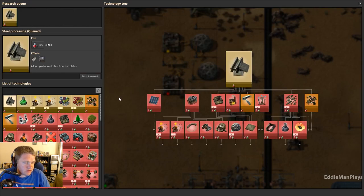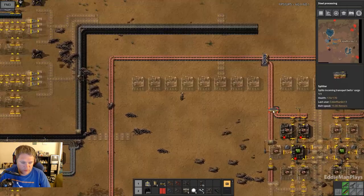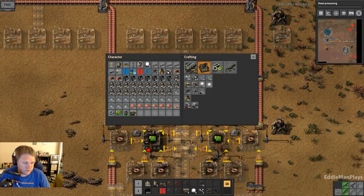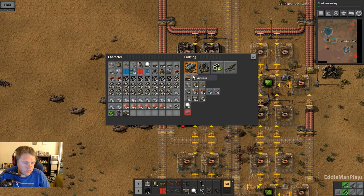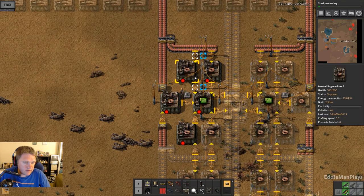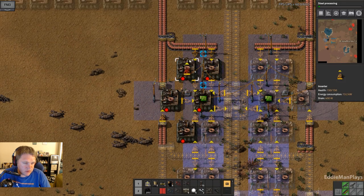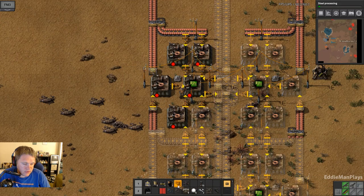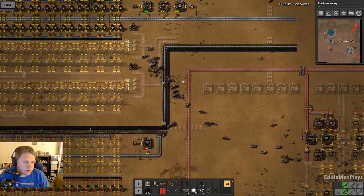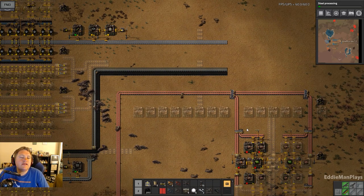Can we squeeze in steel processing — get that unlocked? Make more pollution, right? So we have the copper that comes in, and then this copper will feed this assembly machine. These two inserters will feed these two, and they're all going to go into the center assembly machine. Where do I want to run power for the main bus? I needed to leave room for circuits.